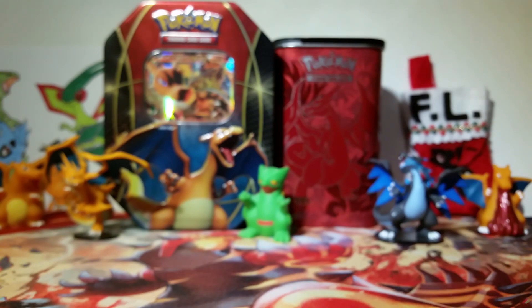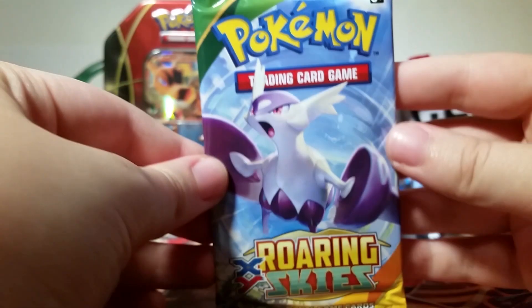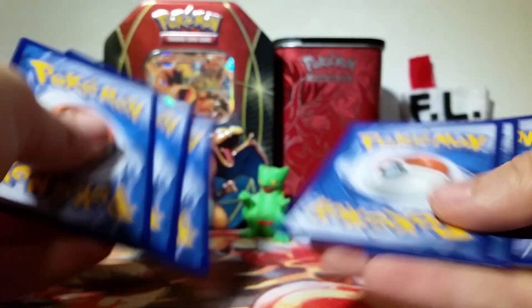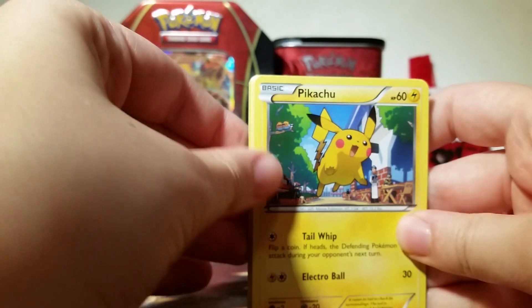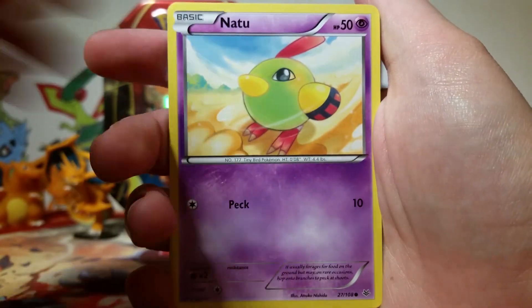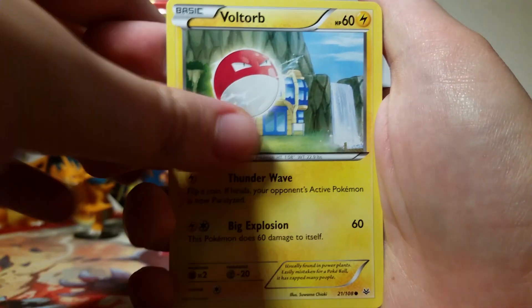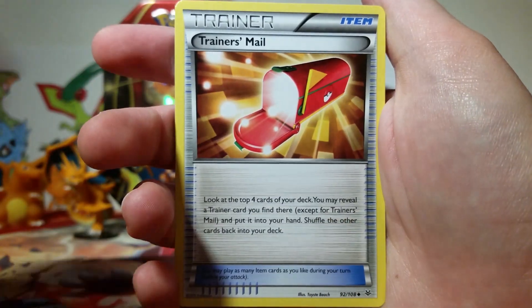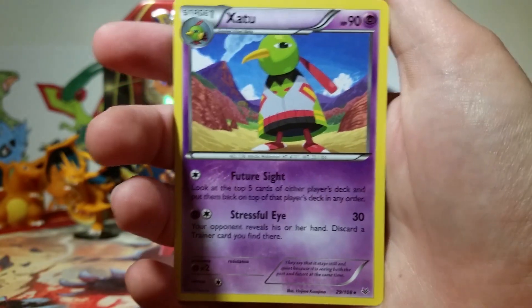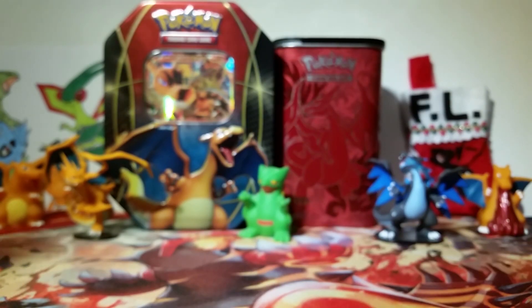We've got an awesome Sceptile in our Primal Clash pack to go with our Sceptile EX. Now we've got our Roaring Skies Mega Latios pack, hoping for something awesome. I don't have a lot of the EXs in Roaring Skies yet — I do have a surplus of Latios cards though. So we've got a Pikachu, a Natu, Spearow, Voltorb, Inkay, Ultra Ball, Trainer's Mail, Fletchinder, a Reverse Xatu which is a Rare, and then our Rare itself is another Xatu — which I actually didn't have, so that's a little exciting, but not very exciting for a pull.